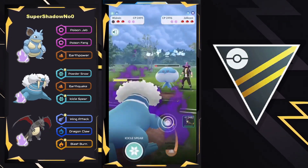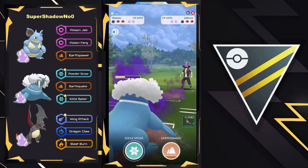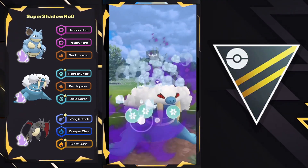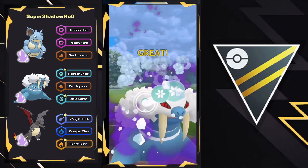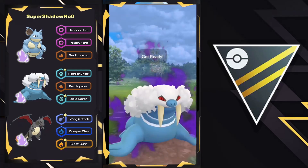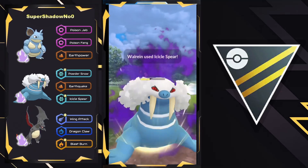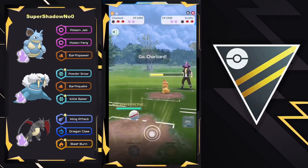Shadow Ball does land for a good amount of damage, and they can fully farm down, setting themselves up to unleash a lot of charge moves against Scrafty, as both Icicle Spear and Earthquake do a lot of neutral damage. Here comes the Icicle Spear. We will see a second one thrown, and then we might see a swap out now into Charizard, which is what this game is going to be relying on.